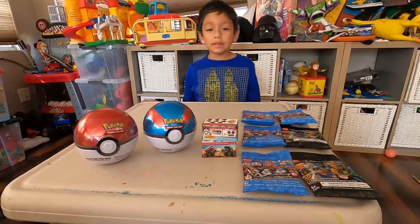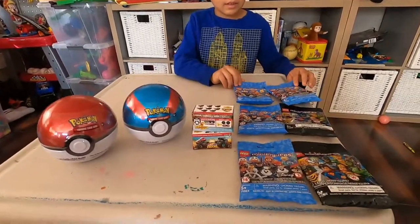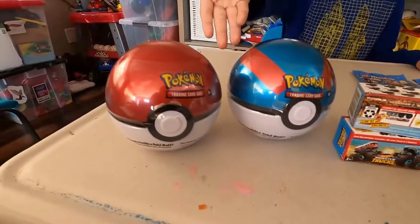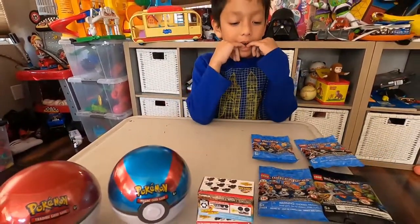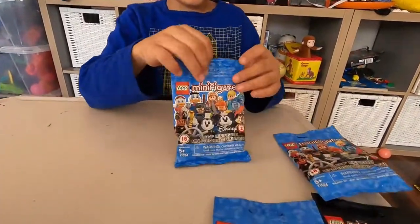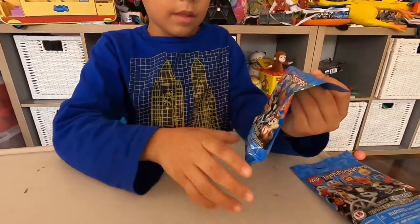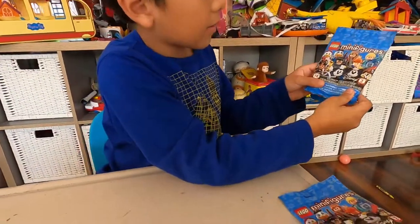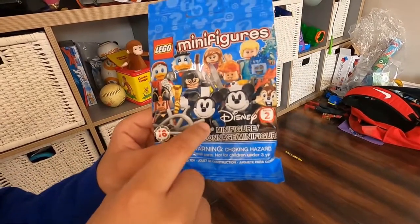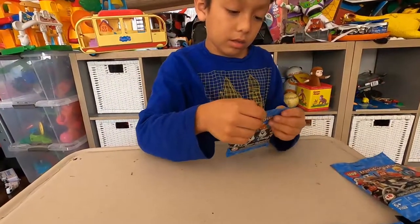Hi guys, welcome back to Nate's Fun Family! Today we're going to have fun and open these packs of blind bags, monster trick boxes, and Pokéballs. I think I might start opening this one. Let's see what we get — what are the options? We can get any of these. I would really like to get the Mickey Mouse one.